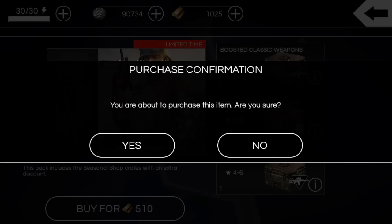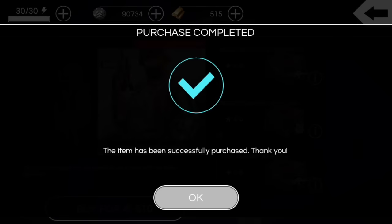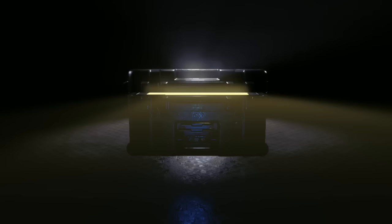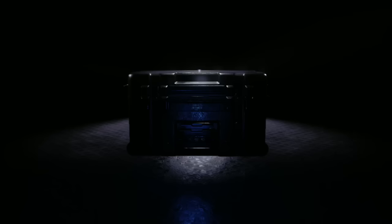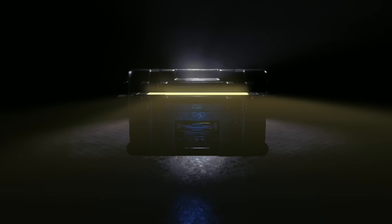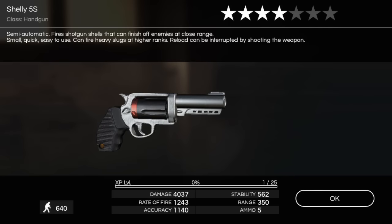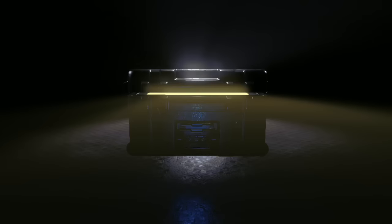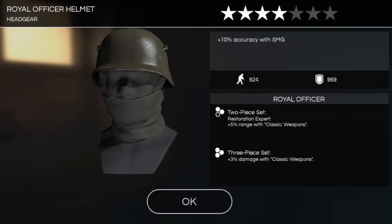We're just going to go ahead and open it and keep this video really short. First deal gives us a four-star M32 — typical. Moving to the next weapon, we get a four-star Shelley 5S. Just looking forward to that 100 classic weapon crate.